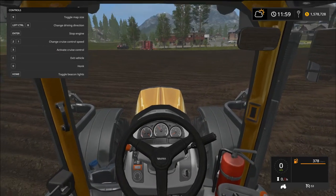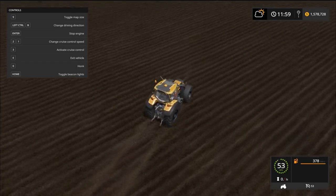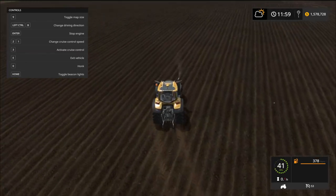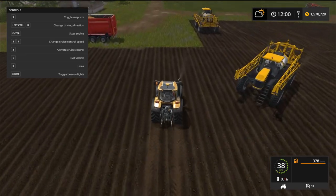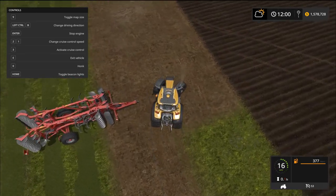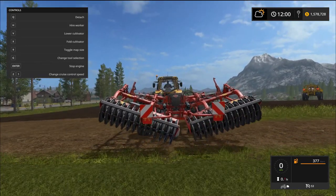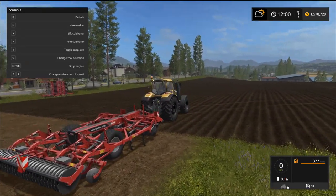Let's go test these out. I'm going to stay in the Veltra first and take it for a spin — very sharp looking tractor. It got about 300 downloads just from the site I got it from, so it's pretty popular. The creator released it after getting 25,000 likes — pretty crazy. Since this is the 250 horsepower model, I have a Kuhn cultivator here that requires 250 horsepower to pull, so this should be just about perfect.